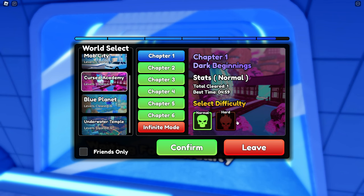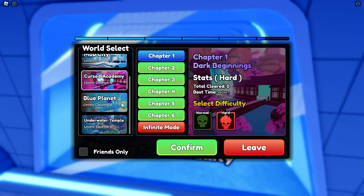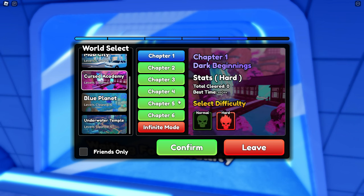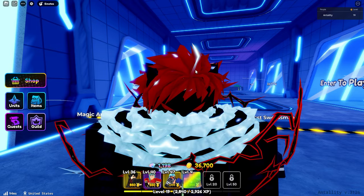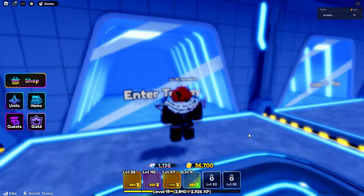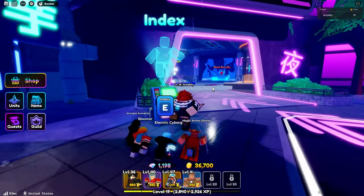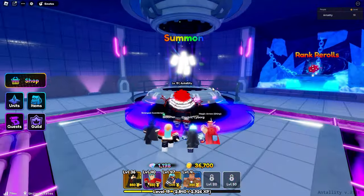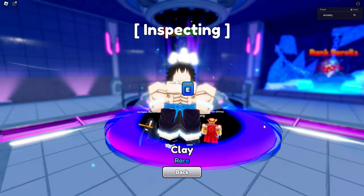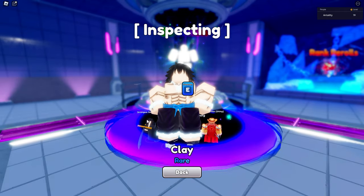Next up is Cursed Academy, then Blue Planet and Underwater Temple. I'll be back to show how many total gems we got and we'll try to summon more. Currently we're on the last map — Underwater Temple, chapter three. I checked the banner and I saw Clay, which is a slow unit.